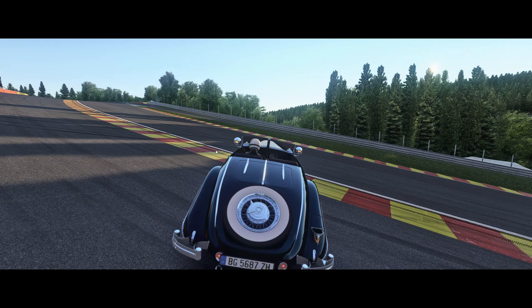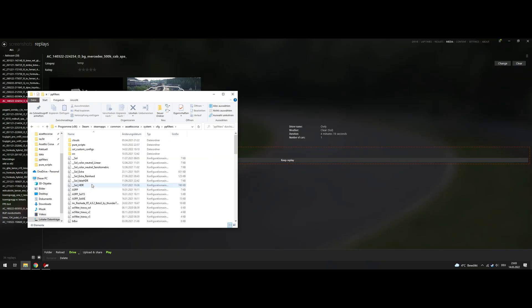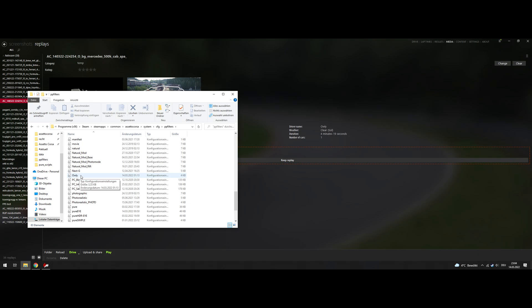And there is an easy fix. To fix this, you can go to PP filter, which is on your Assetto Corsa root folder, and then system, config, PP filters. Have a look at what the name of your PP filter is that you want to use.